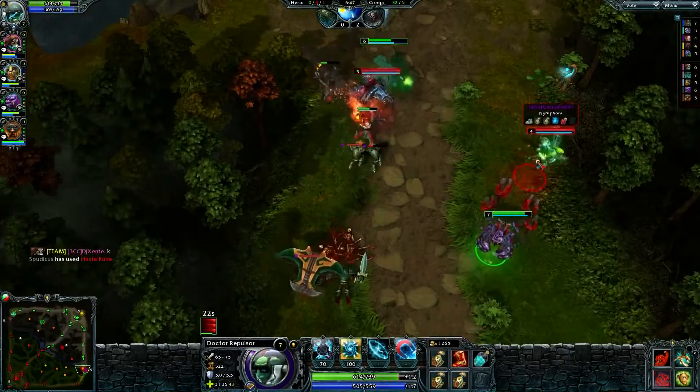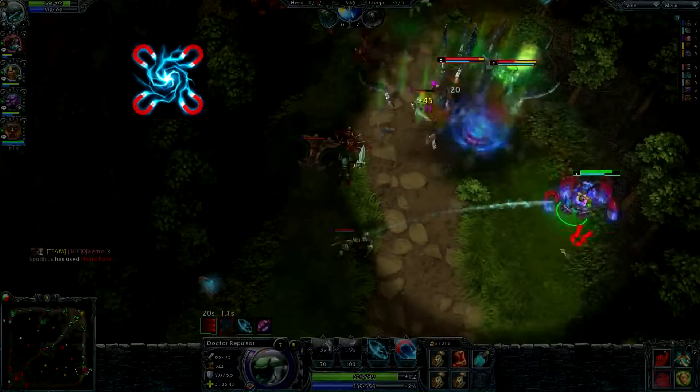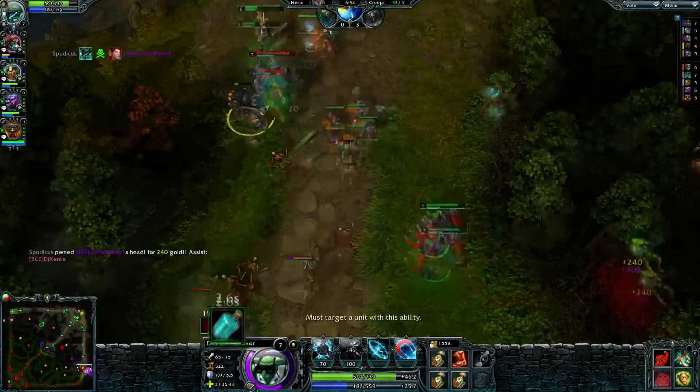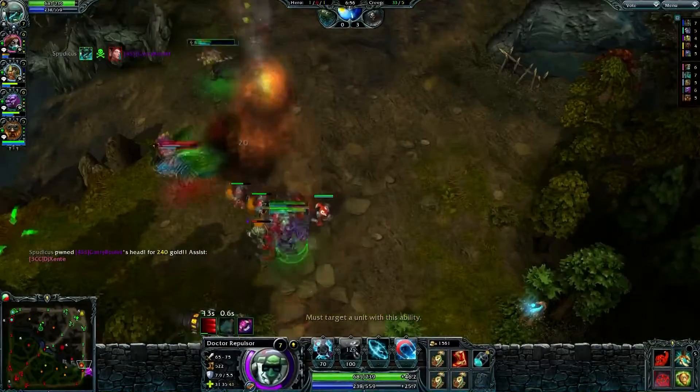Dr. Repulsor's second ability is Opposite Charges. This ability stuns an opponent while pulling them closer to the point where Opposite Charges was cast from. This ability also halves the doctor's own move speed.